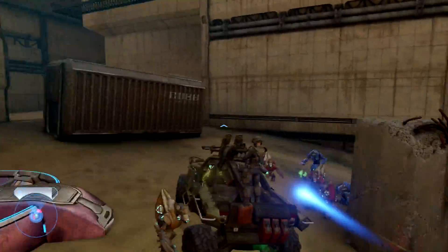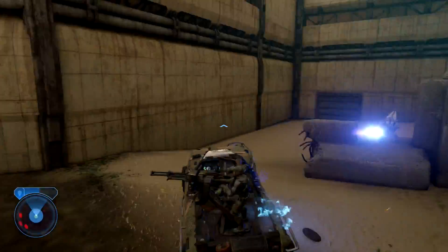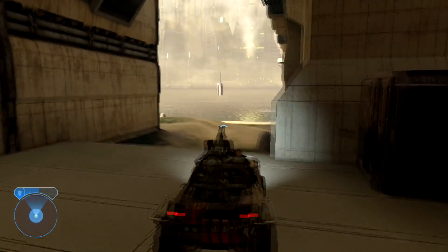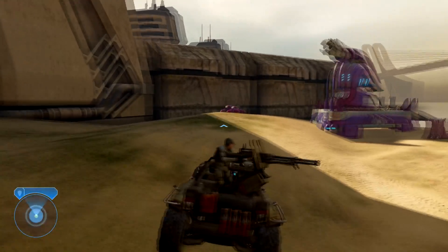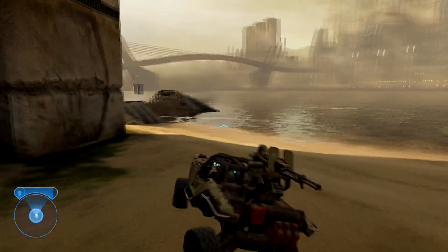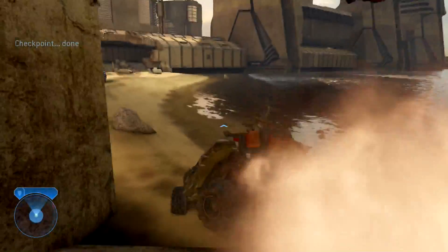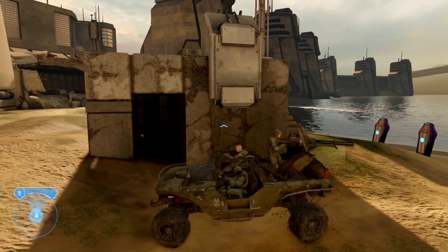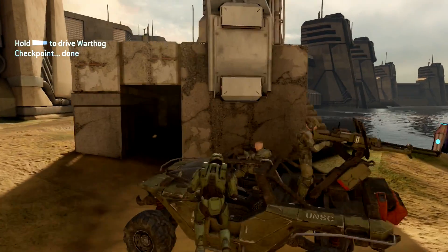You know what, screw these Covenant. It's not like I need to kill them. Kill that guy at least, he's messing me up. Whoa, that looks like an anti-aircraft gun. Yeah, I see him — I'm just gonna go in here and see if I can get up. Get out — there we go.